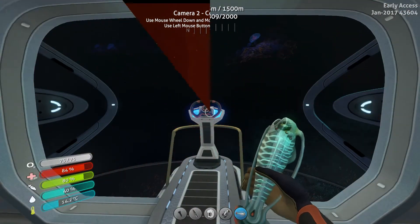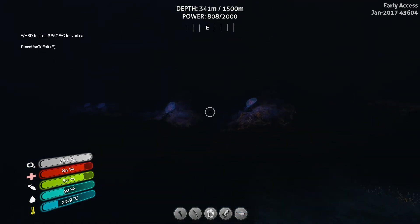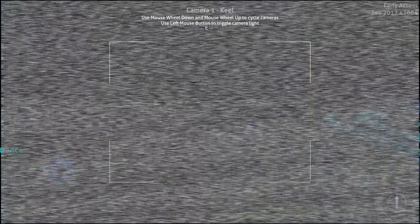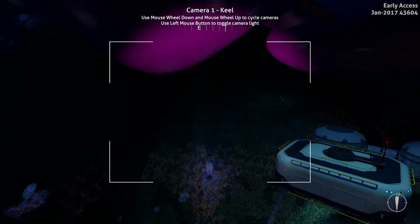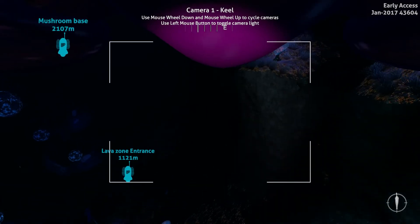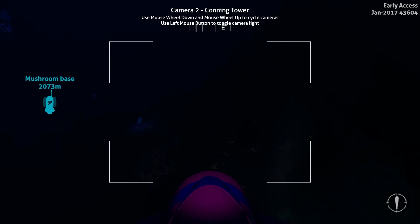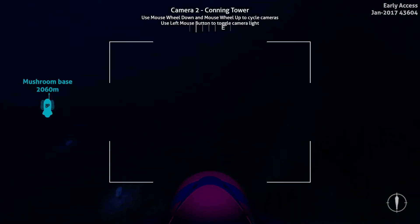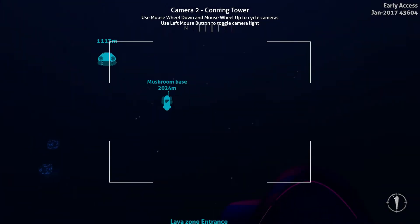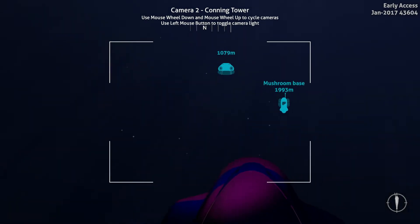Okay, so hopefully that brings you guys up to speed. I've done what I can with the lava zone. I'm at my deep base here, and I heard apparently there's a cache in the dunes. So I think I will go back to my primary base and make another purple artifact just in case I need it, because I have all those extra ion crystals.